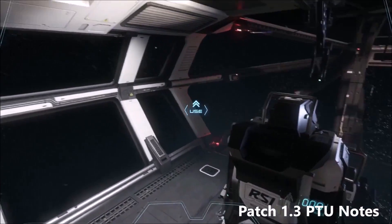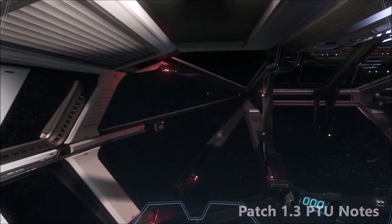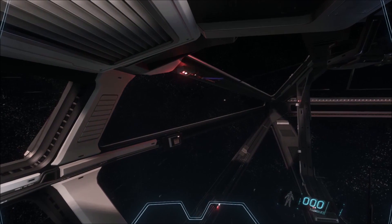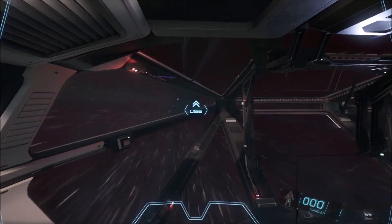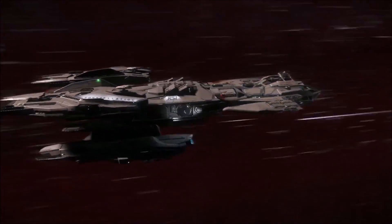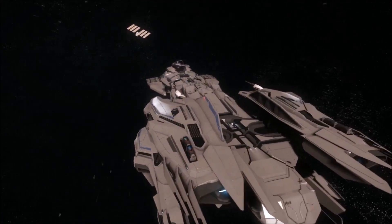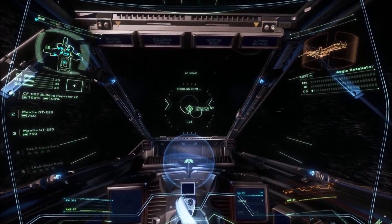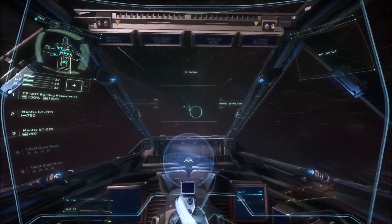Patch 1.3 is on the PTU and we've had a chance to look through the patch notes. It has a host of additions and changes: a size 4 ballistic cannon mountable on the Super Hornet and Cutlass, a new size 2 mass driver, and the Sledge 2 has become a size 1 weapon again. They've added buggies that spawn around ArcCorp in the social module and they can explode and kill people. Dying in the social module will spawn you in a hospital. A new area is in the social module to explore as well, plus frame rate and lighting improvements.